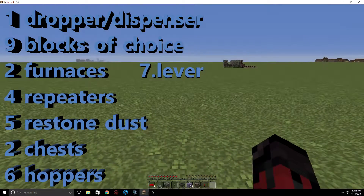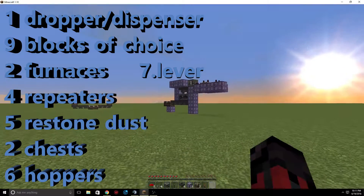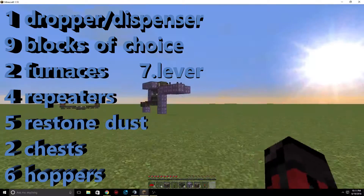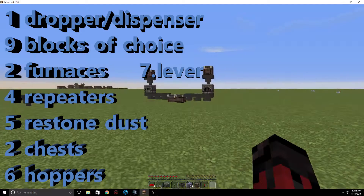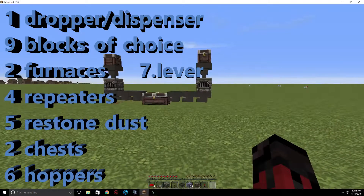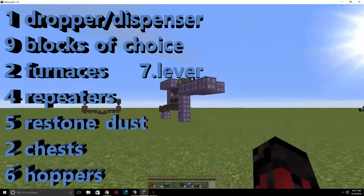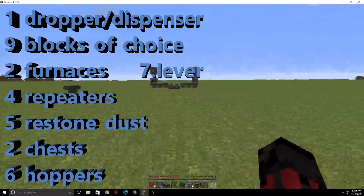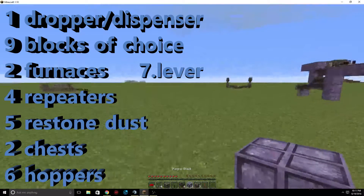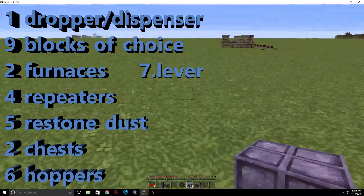Now I'm going to show you how to build the wired one — the redstone one. It may take up a lot more space. Both of these can be built into walls, but the simple one is better if you're building into a mountain or a mine. The redstone one is more suited for inside a house with a wall behind it.